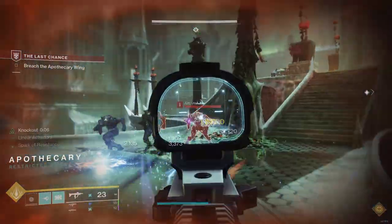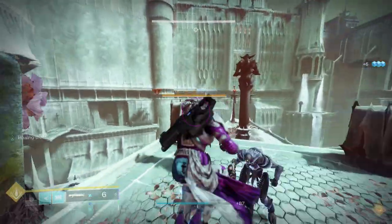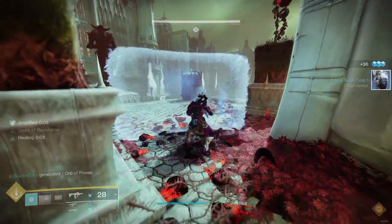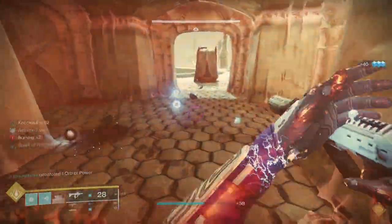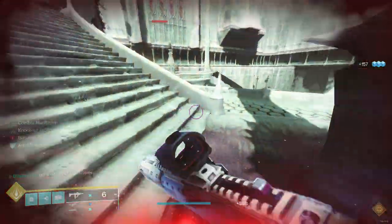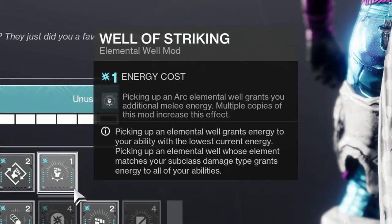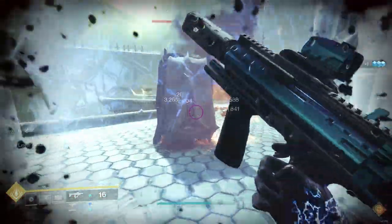To start the combat loop, get a grenade multi-kill to proc Well of Life, take out Acreus, Seismic Strike a powerful enemy to proc Trench Barrel, and delete them. Then pick up another Solar Well that should have spawned from nearby enemies dying to Dune Marchers. Put your Barricade down to get some melee energy back due to Outreach, then kill more enemies with the SMG to potentially spawn the Warmind Cell. Strength of Rasputin gives a huge 50% melee energy refund, so after collecting the Warmind Cell your Seismic Strike is ready to use again — compare this to Well of Striking which only gives 20%. Ionic Traces also give extra energy to Grenade, Melee, and Barricade, so overall ability uptime is very good.